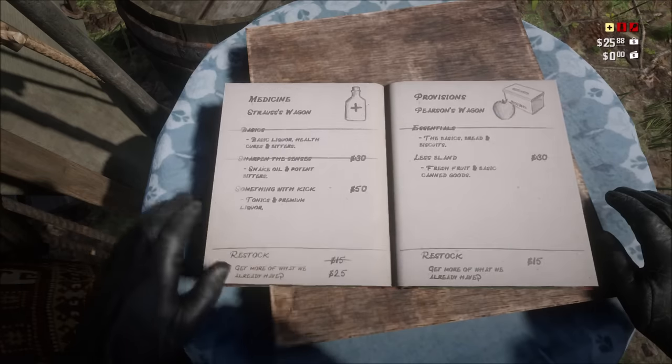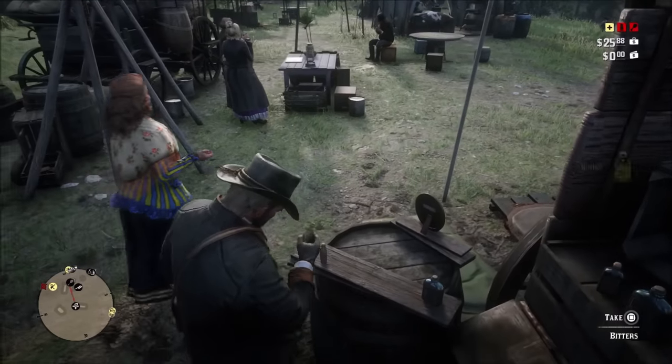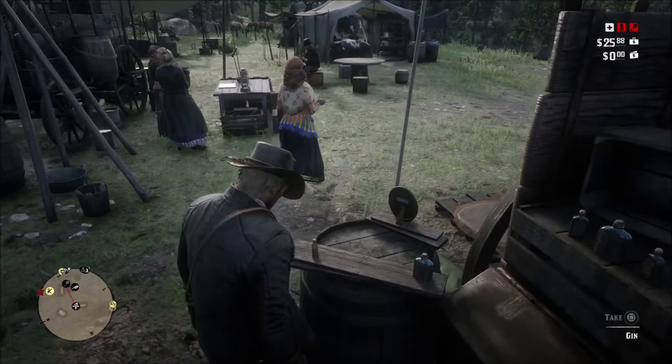When supplies are high, you can go to each station and collect various goods from them. However, don't get greedy — only take what you need. I started taking everything and it diminished the camp supplies really quickly.